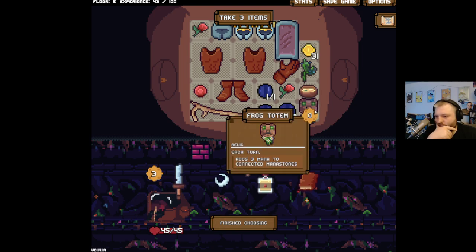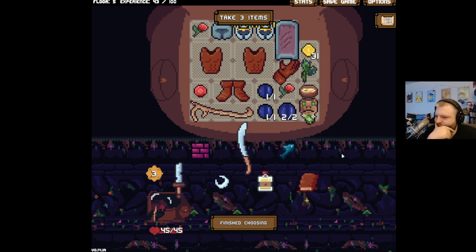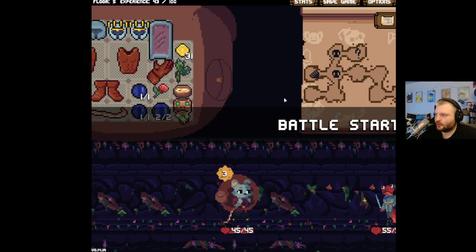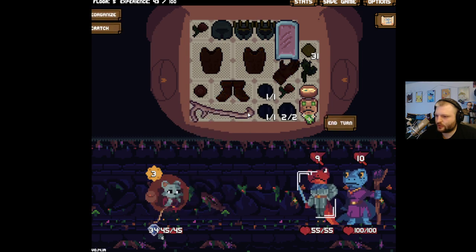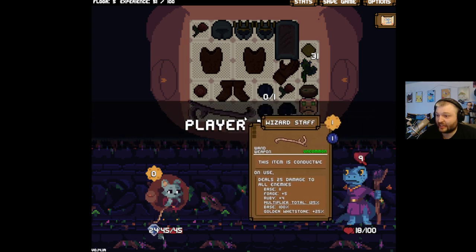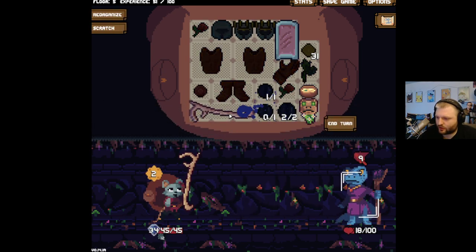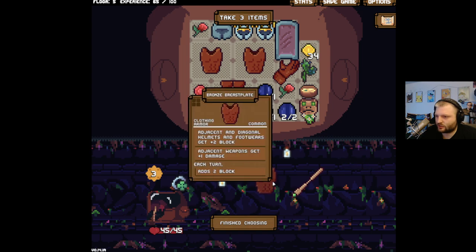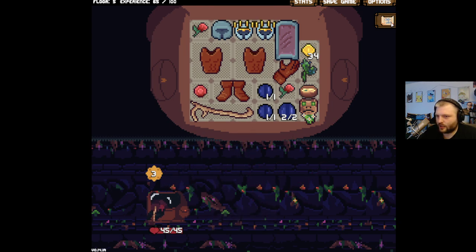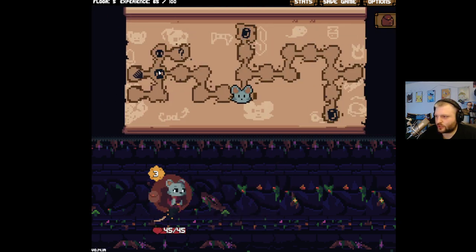We don't need you. The frog totem — holy shit! Is the frog totem insane? I don't even know what we would take instead — that's gotta be one of the strongest items in the game, stronger than the wizard's hat. To be fair, our damage isn't scaling much. We have thorns and good block but we're not getting stronger over the course of fights. Get rid of the glove — gloves don't make gloves stronger, and we don't need another one right now.